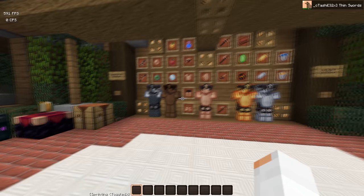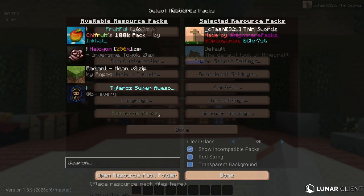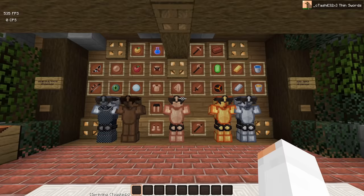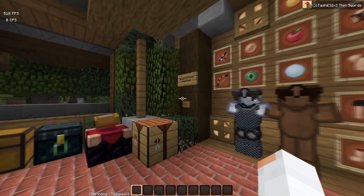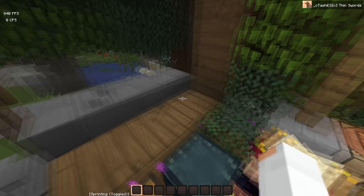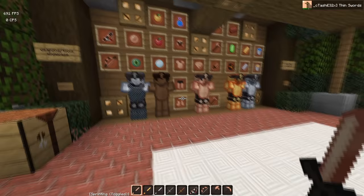All right, so the first pack I'm going to be reviewing today is called Tashi32x by Nightmare Packs, Spacey and Christ. This pack is very nice to use in PvP. I've been using it for a few games and I think it looks pretty cool. A few things that I think could have been better: some of the blocks are 16x. I would have wished to see that in 32x to kind of match all the blocks. Same with the glass — it's 16x, but glass doesn't matter that much.